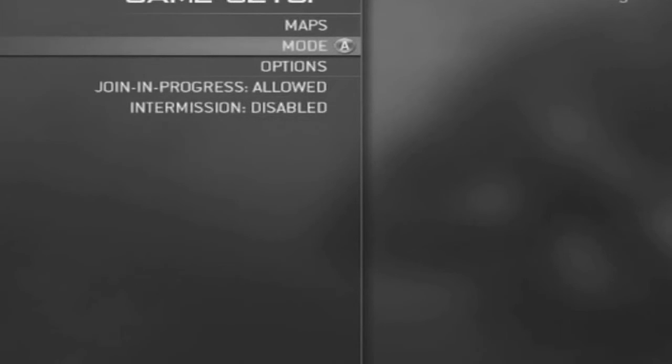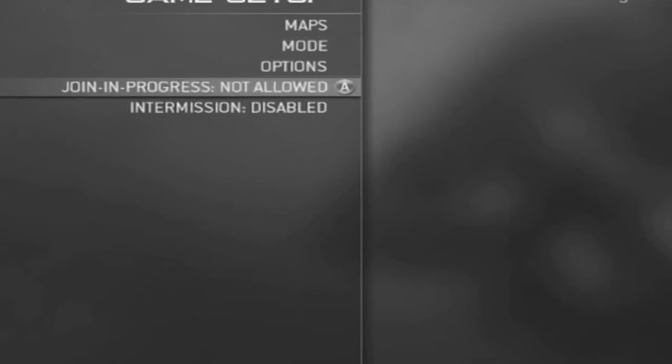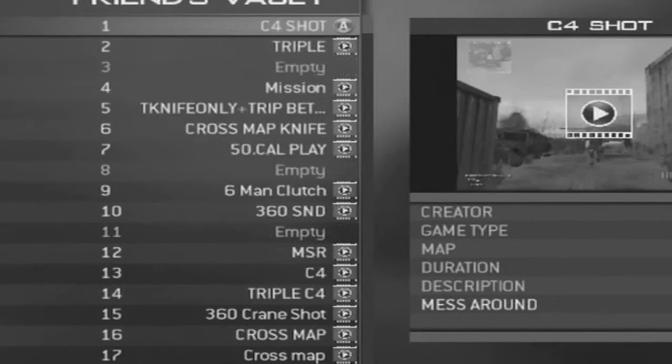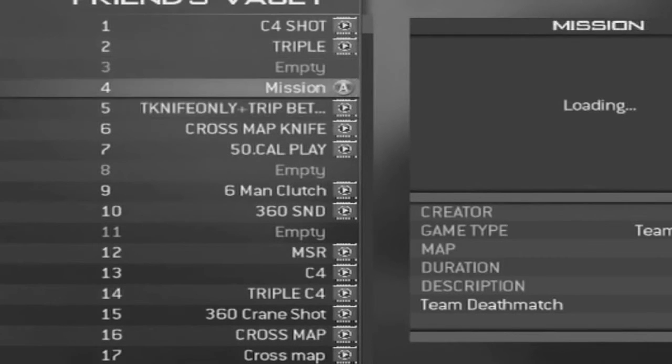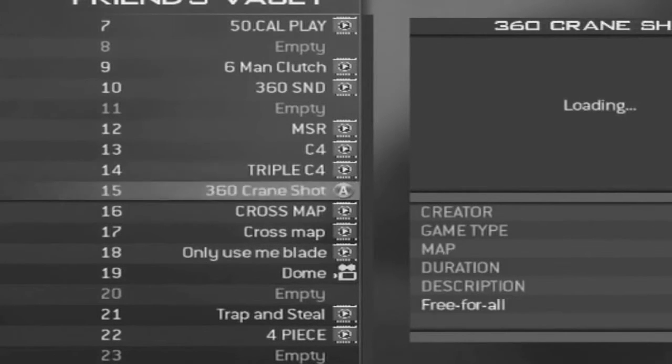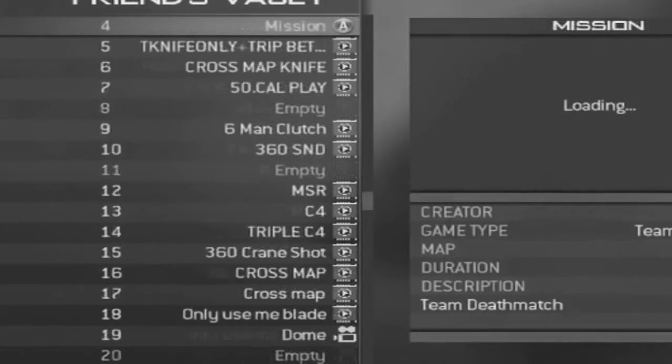As you can see he promotes me to leader. I go into private match, go into game setup, click mode, change joining progress to open, click mode, online vault, and press B. Then it takes me to the friend's vault. I tried to click on the most recent one but unfortunately clicked on the oldest one — the clip at the top — which took me to first prestige level 34.